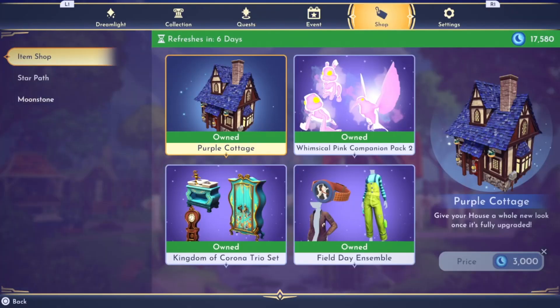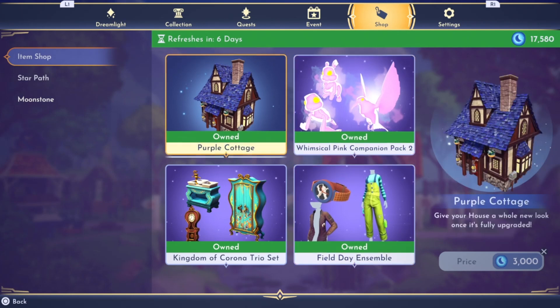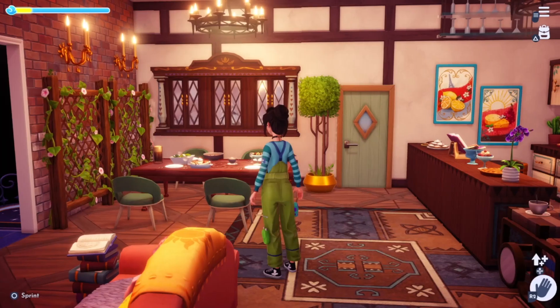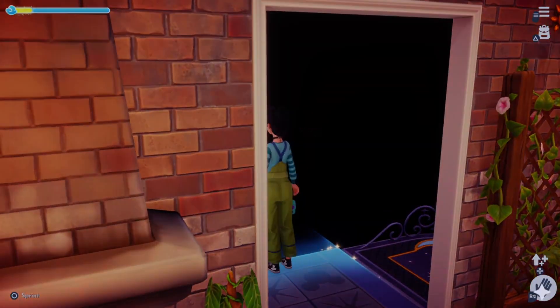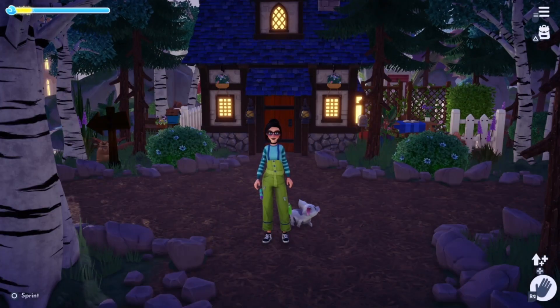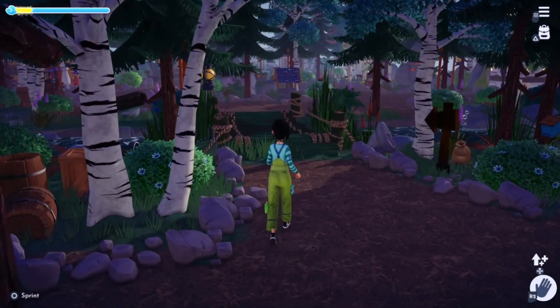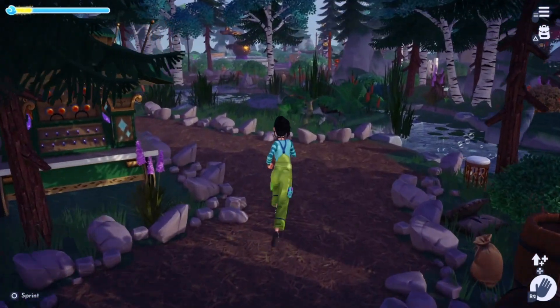But overall, I think in my personal opinion, the best thing coming out of this week's premium item shop is the purple cottage. And I might be a little biased because that's really the vibe that I generally go for when I'm decorating any part of my valley, even on the inside. But that's this week's premium shop. I hope y'all enjoyed. Don't forget to like, comment, and subscribe, and I hope to see you next week.